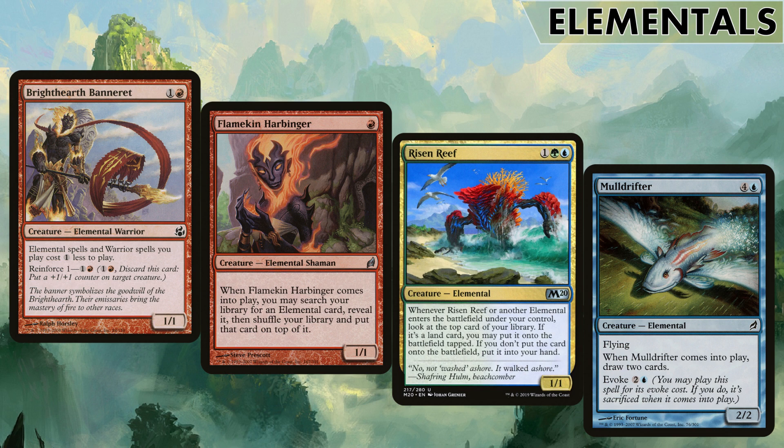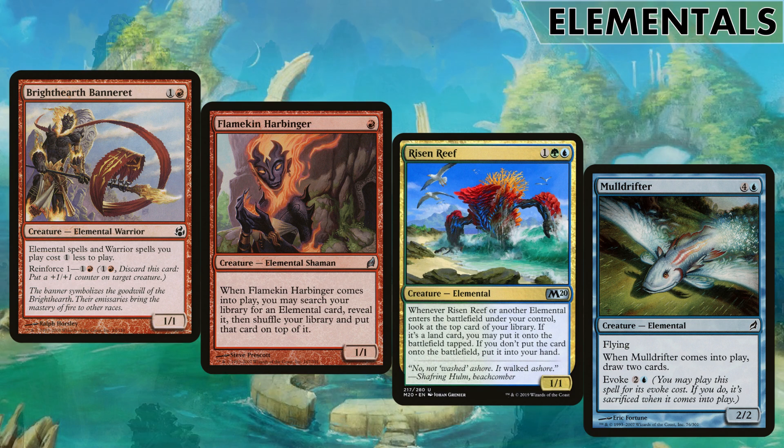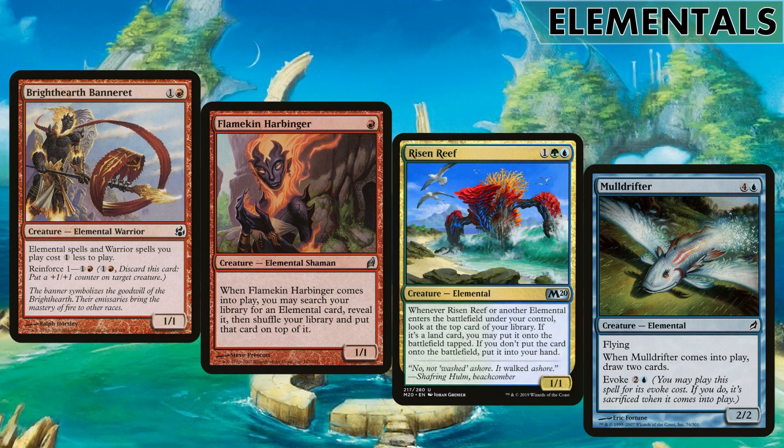The brand new Risen Reef from Core Set 2020 does some serious work. It's a three-mana 1/1, but whenever another elemental enters the battlefield - or itself - you reveal the top card of your library. If it's a land you may put it onto the battlefield tapped; otherwise put it into your hand. It's such a powerful common and brings so much value.